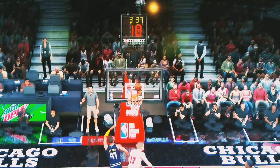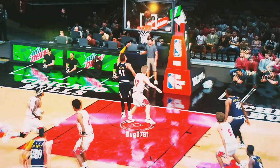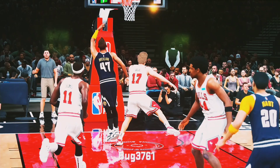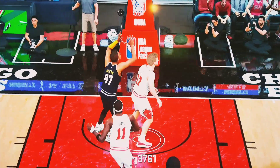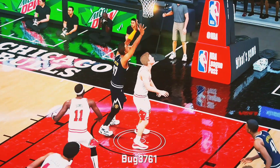Now you could say that he probably should have got that bucket right there, but it is what it is. Now let's look at this right here. When he gets this offensive rebound, pay attention to my guy right here — he's in a proper position to get this rebound. Look at his feet, look at where he's standing, and watch what happens. He goes to jump for it, and when the computer decides to jump for it, look what happens.